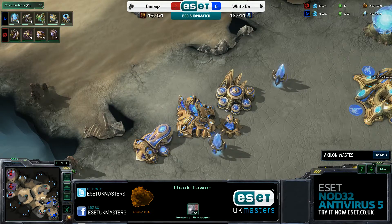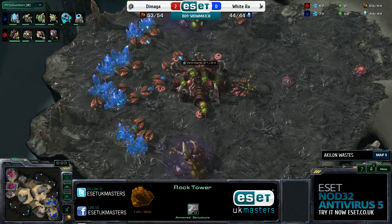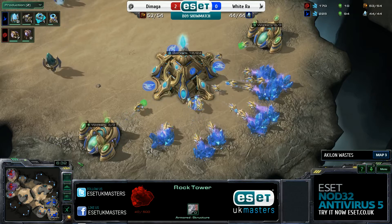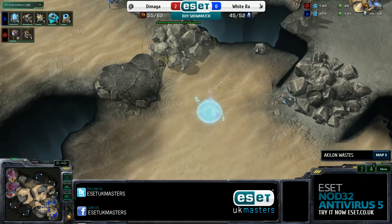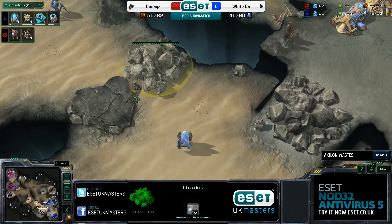But Demaga has placed the Overlord there, ready to see it. Demaga isn't doing anything to punish it yet. He does have his first two gas coming up now. This is probably the hardest map to punish this third base due to this collapsible Rock Tower, as we see go down right now. Zerglings are going to struggle to punch through there with its 2,000 health. So that's something that Demaga has to consider.